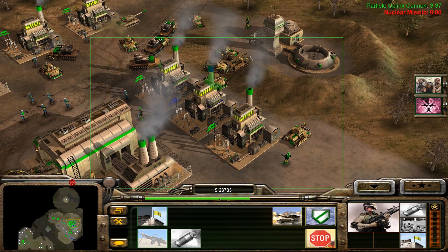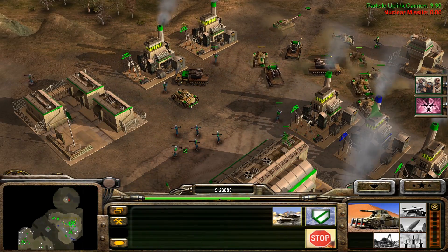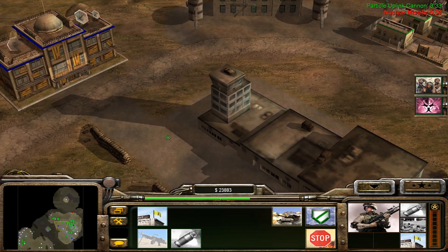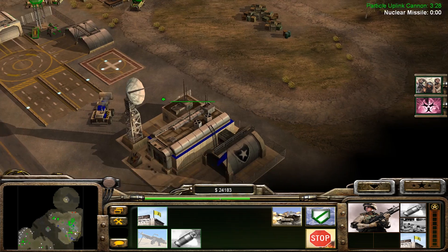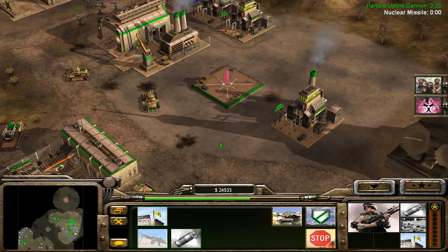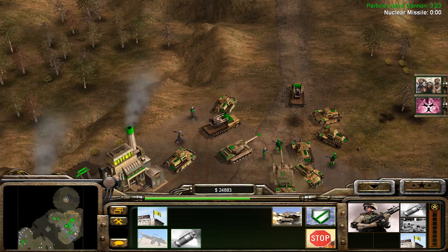America didn't want to do things the easy way. Ground control is now working. We must keep this building safe, General. Ground control is under attack. By what? Let's go over here and hit this building.